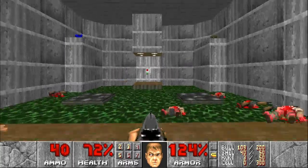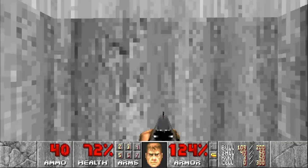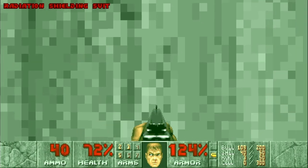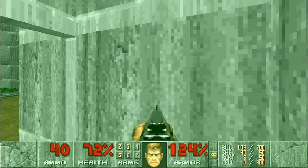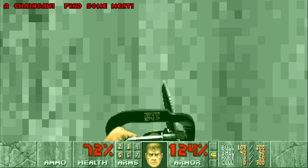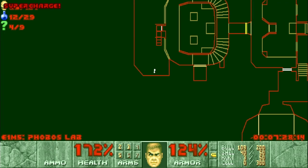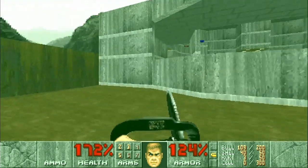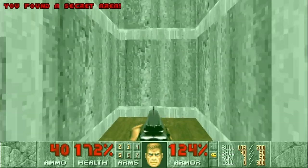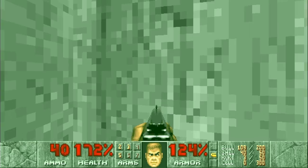Let's do something about the secrets. In the back part of the room you can click on the wall that's inset to get a radiation suit and one secret. You can also go to the wall just beside it for a chainsaw and another secret. Continue through that same wall to get a super sphere outside. At this point we are at four secrets. And notice on your way back in you activate another secret, bringing us to five.